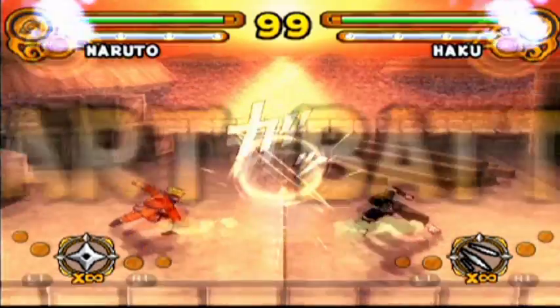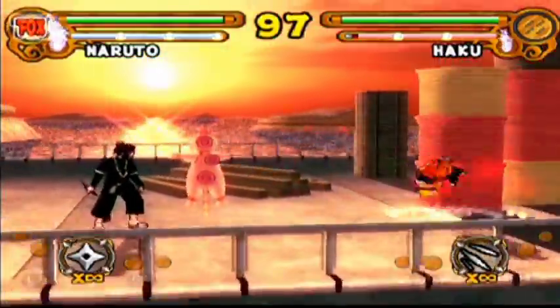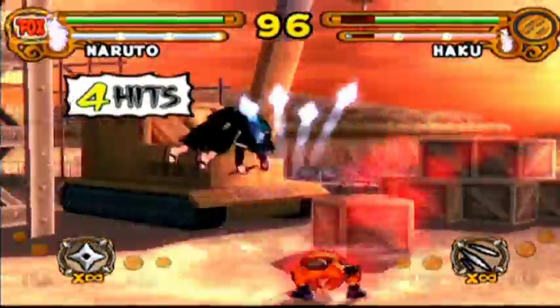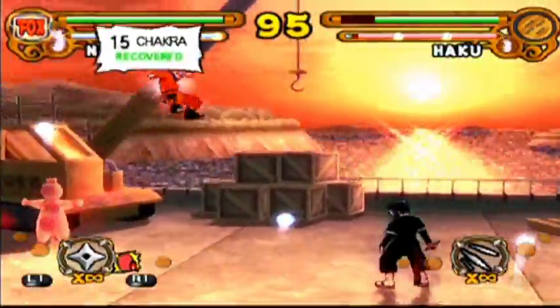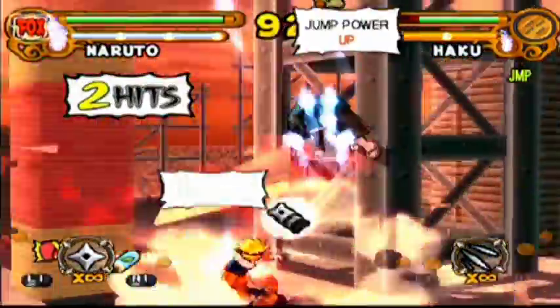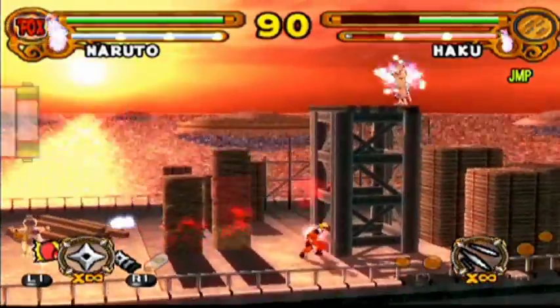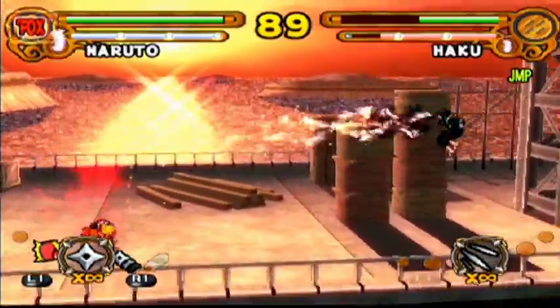You might be wondering what you just saw — well, it turns out Ultimate Ninja 3 introduced pre-rendered CG cutscenes. There are cutscenes in here now, and I think that's nice for the most part, except the overriding problem is that they're so sporadically placed. Like sometimes you'll get a cutscene for one area but not another — for example Zabuza versus Kakashi, which should definitely get one, just does a title card. Anyway, that's the Nine-Tails Naruto ultimate.